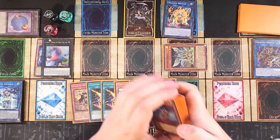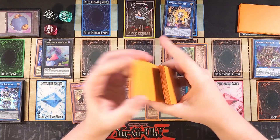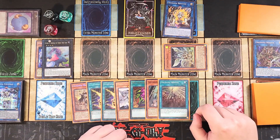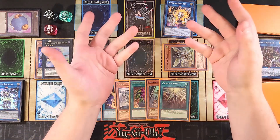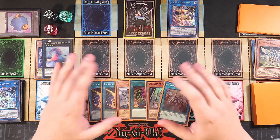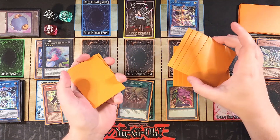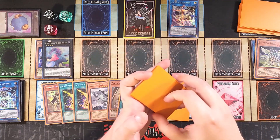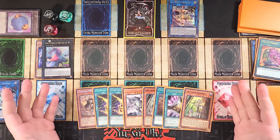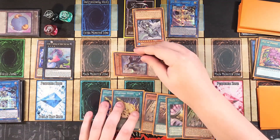We link both monsters away to special summon Equalmax. Then we activate Pot of Desires again, banishing ten more to draw two — pulling another Arborea and Triple Tactical Talents. We give the Kaiju to the opponent at the arrow Equalmax points to, then special summon Maximus. Maximus is key because once per turn it targets a Crusadia Link monster you control and, if it battles an opponent's monster, inflicts double damage, which is insane.